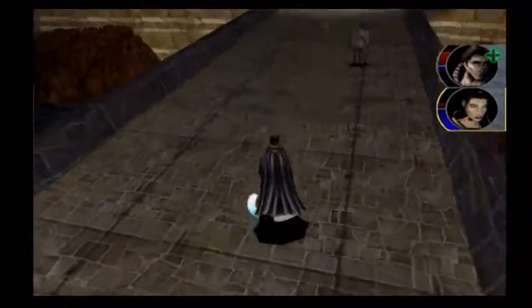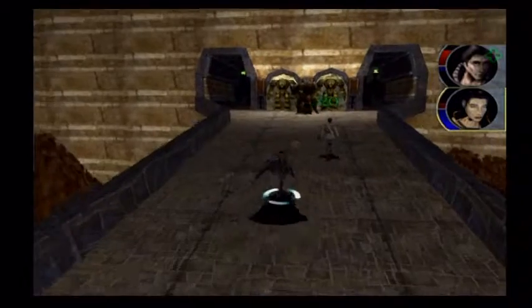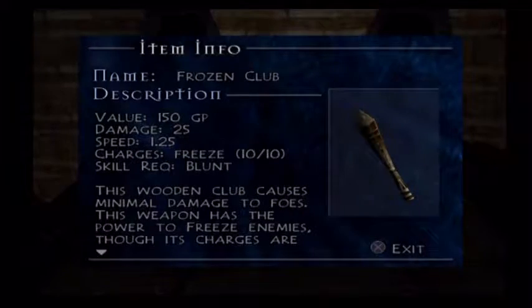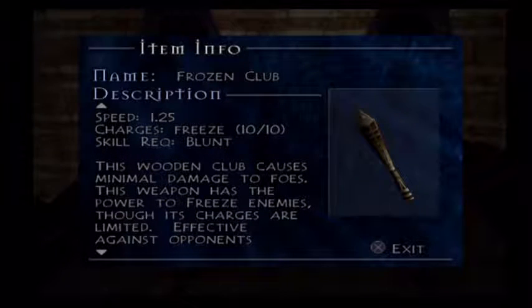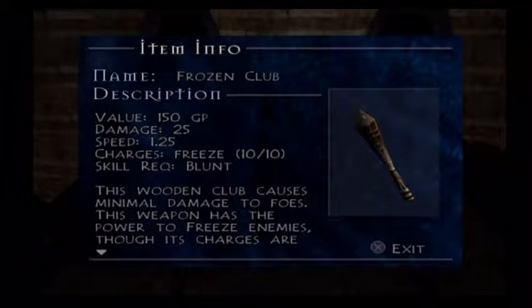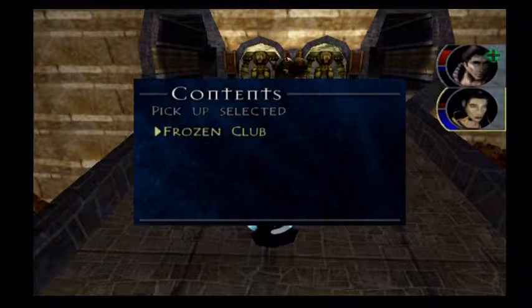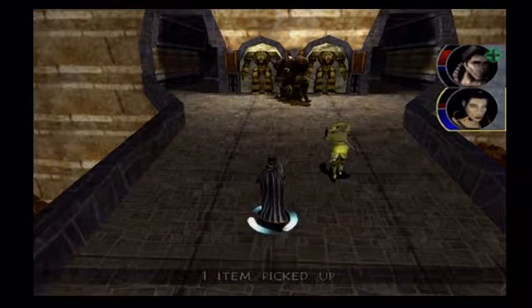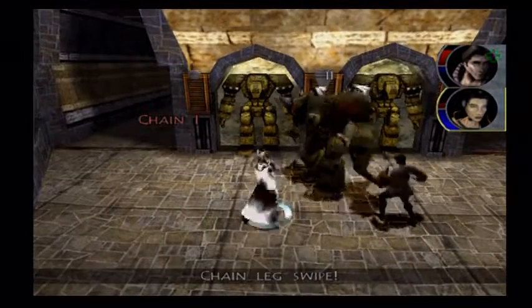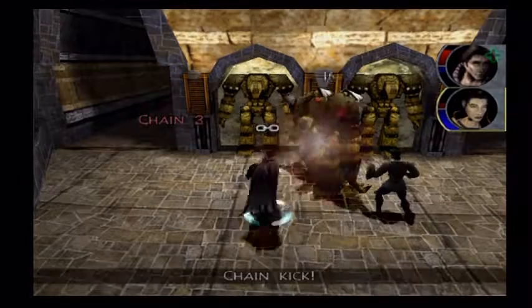We have one more enemy left. And one final chest here — a Frozen Club. It's an Ice Elemental Mace. I'd use it if it were Blunt Elemental, but it's not. You can use Freeze Charges on it. Freeze is a spell that will paralyze an enemy, essentially. I'm never going to use the Frozen Club, but I might use the Freeze spell — in fact, I will use the Freeze spell.